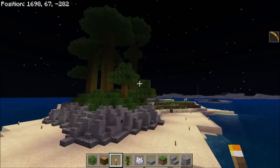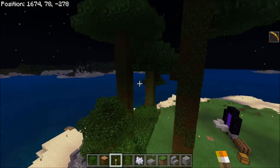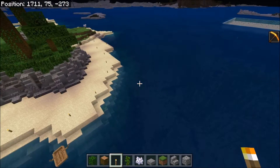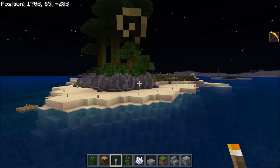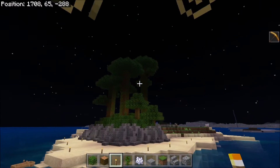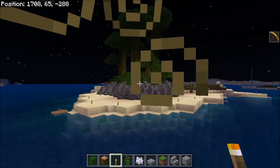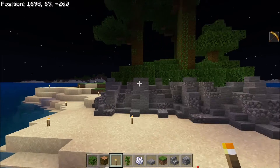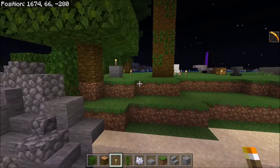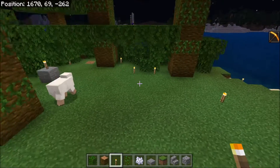Alright guys, so I think this is what I wanna go with. I have some jungle leaves and stuff, and I think this all around the island would look pretty cool. Now I know it needs a little bit of refining — it's very dark up there in the canopy — but I like the concept. The initial concept, I like it. So I think we can work on this next episode.